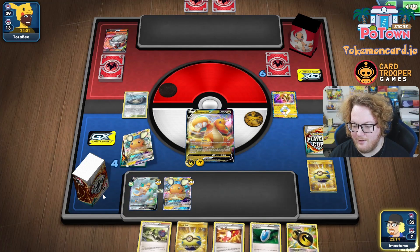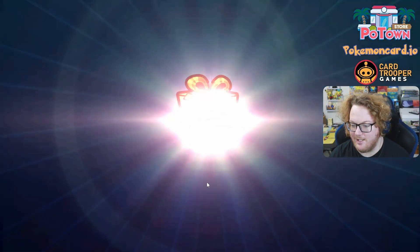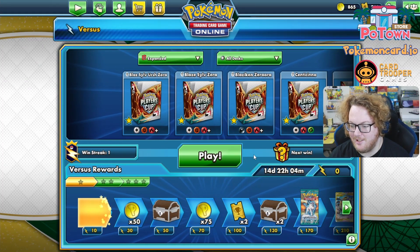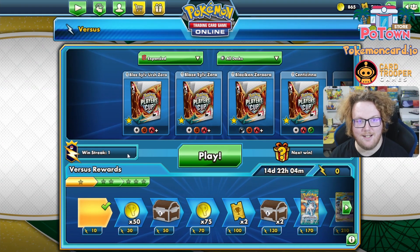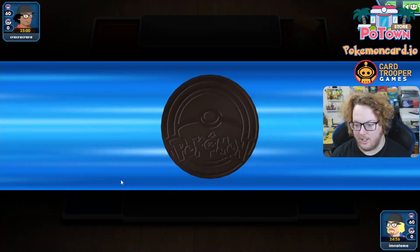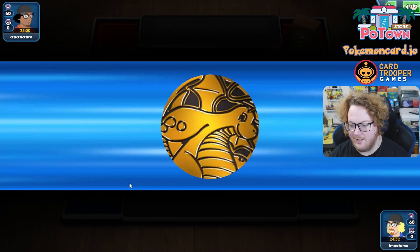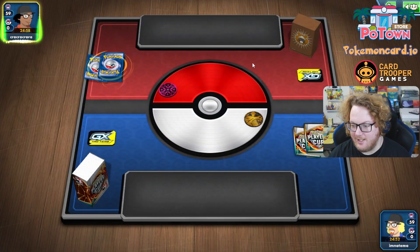Even though I played my turn one pretty terribly — forgetting that I wanted Dragonite V on the bench and not in the active — we still get the donk. 250 turn one, Double Dragon Energy, Dragonite, Dragongale. What a world. Got to use the Dragonite coin for this, and we win the coin flip. Dragonite coin is bringing us good luck with this deck.